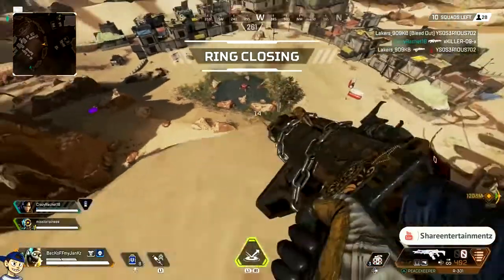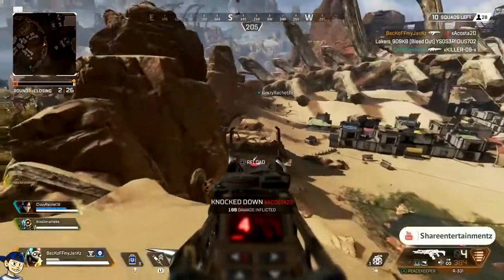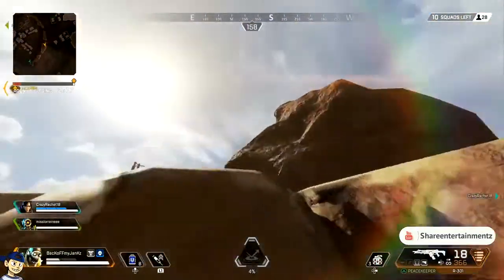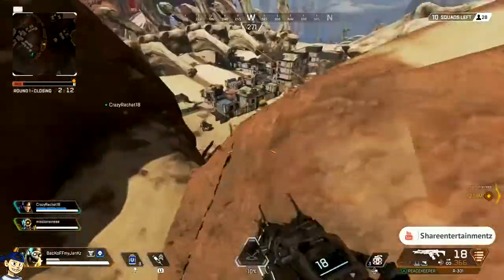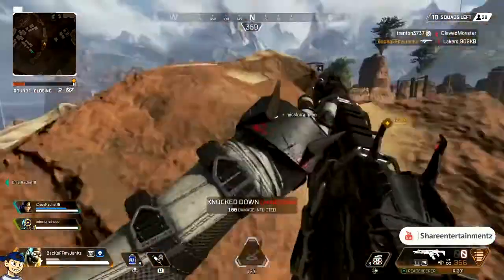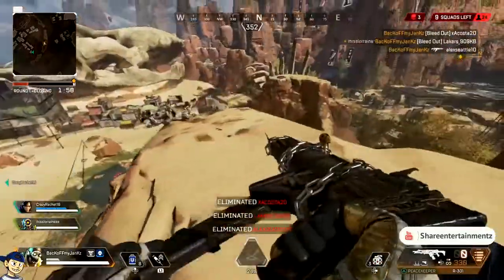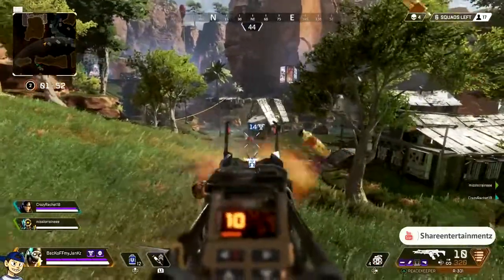Using this clip as an example: I took the balloon, hopped on the high ground, and I'm shooting this first guy — he's irrelevant. What I want you to pay attention to is the second guy, the Pathfinder hopping on the zipline going towards the mountain. I'm playing Octane, so I'm able to do this. The Pathfinder does not expect me to be up here — I catch him completely off guard. That's what separates a very good player. You can be the best at aiming, but if you can't outplay and maneuver around the map and use your abilities, what good is your aim?